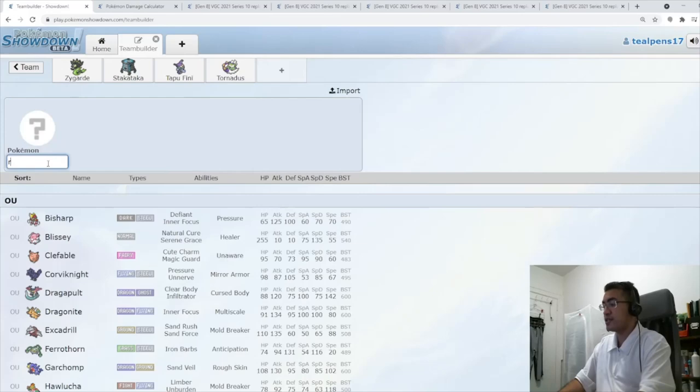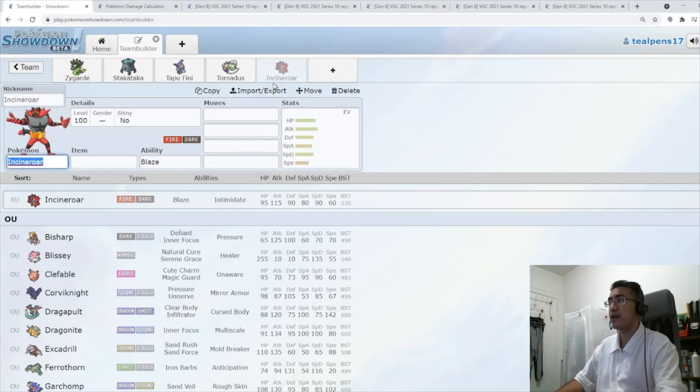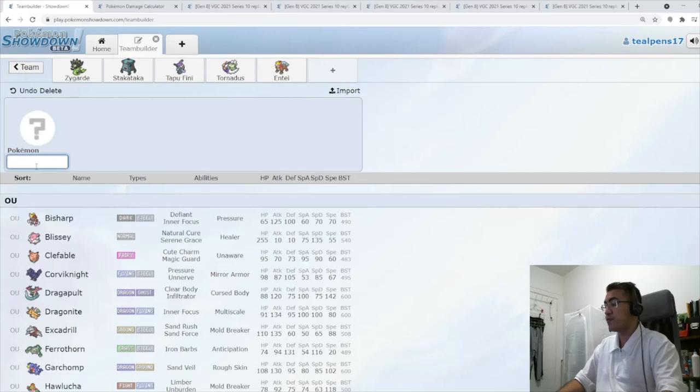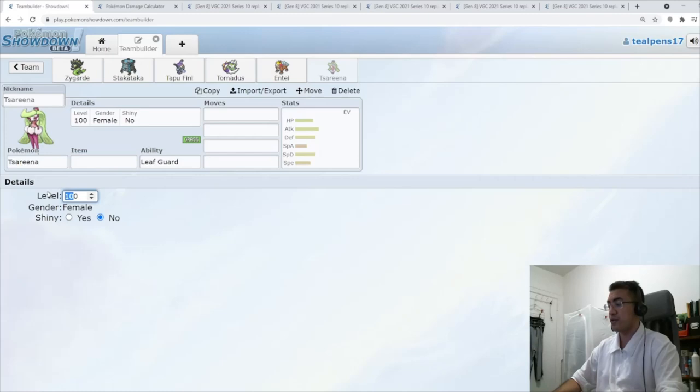It's very easy to slap on Rillaboom and Incineroar here, but with how we're going to play the team, Rillaboom is not going to quite fit — but it's going to be used on the second version. Instead, I'm going to go with Entei as my fire type, because Entei doesn't care about Intimidate or Fake Out. And instead of Rillaboom, I like Serena here. We haven't used Serena since we built our Kyogre team, the very first team building video in Series 10.